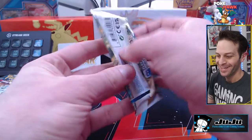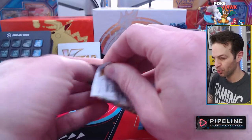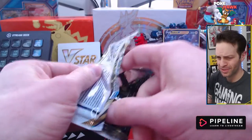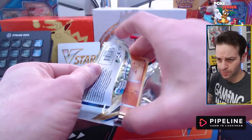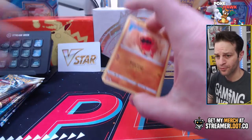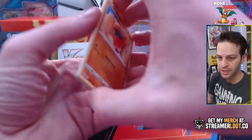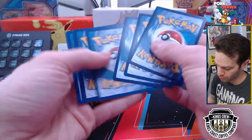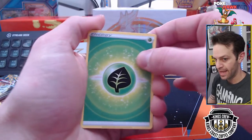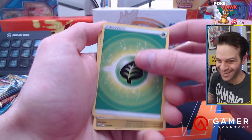Now let's get back to it. So far our pulls with Brilliant Stars — this is our second opening. Pulls have been okay. Our best pull so far has been the Mimikyu VMAX from the Trainer Gallery. There's a code card for you, boys and girls. And now I can say — it's Leaf Energy. What's up, Ando?